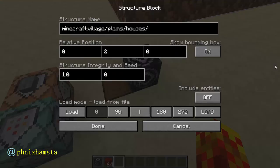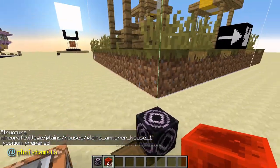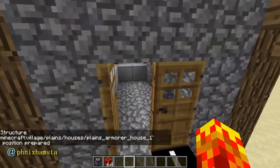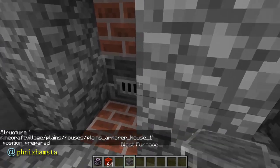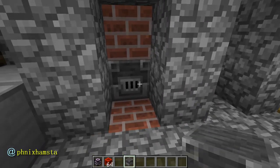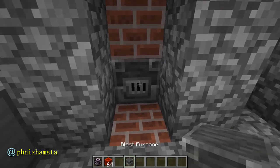There are some other houses which actually spawn these new blocks. For instance, the armorer house — let me load this one, and actually let's break it up first. That is the armorer house. It has the blast furnace. So now you can sort of speculate that the profession for this armorer might have something to do with this blast furnace, or vice versa — the blast furnace has something to do with armor.